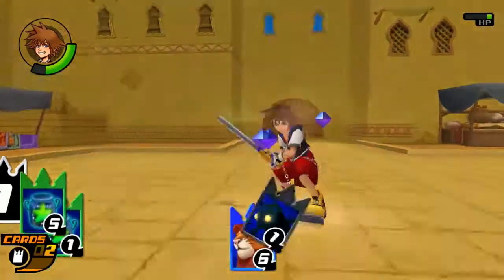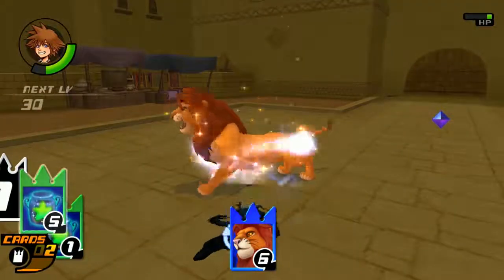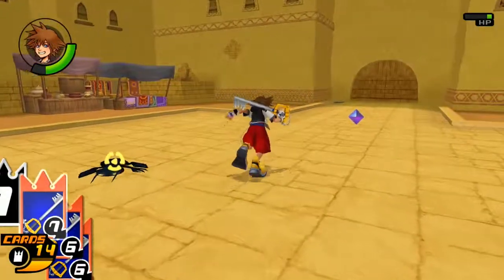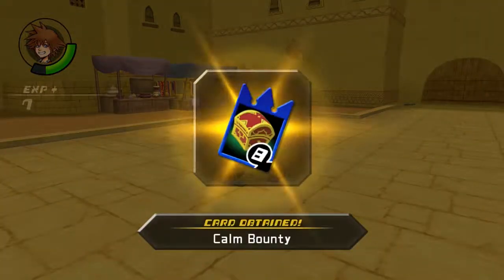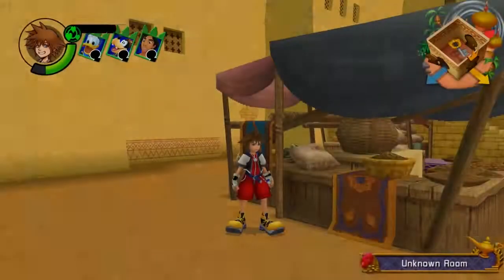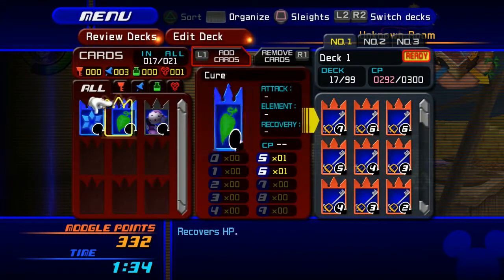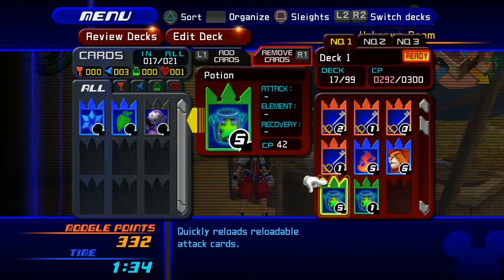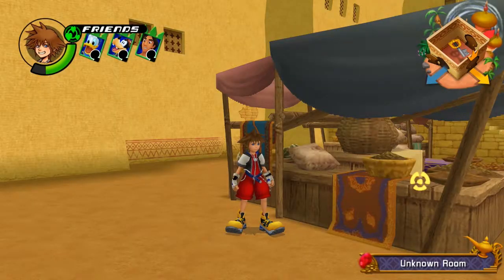Fire! Ooh! Fire hits like a truck. Come on, Simba! Roar at him! What the heck did that do? Yes! I don't know what Simba's roar does. Card obtained — Calm Bounty. Maybe I should look up what Simba's card does. Simba, what does your card do? Simba lets out a mighty roar that deals damage to enemies in front of him! Okay, well now I know how to use that.